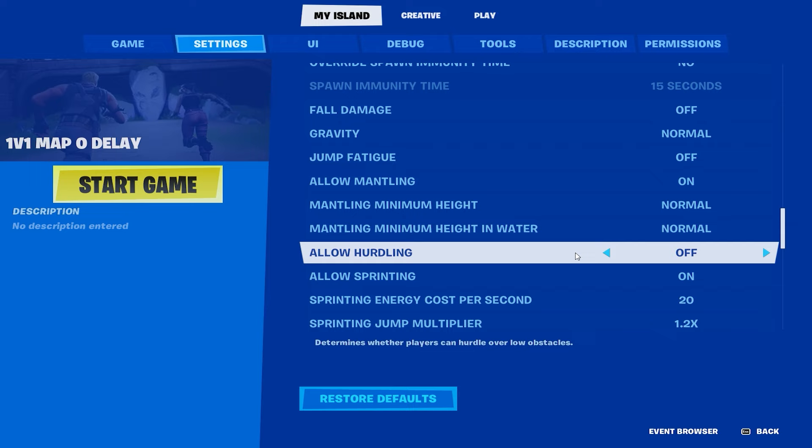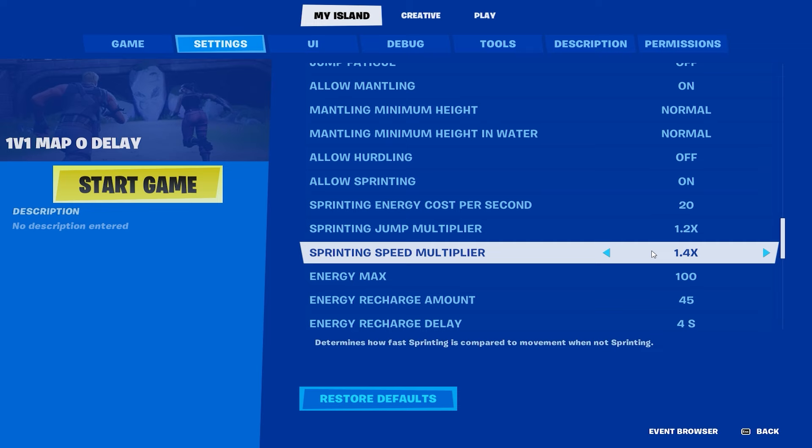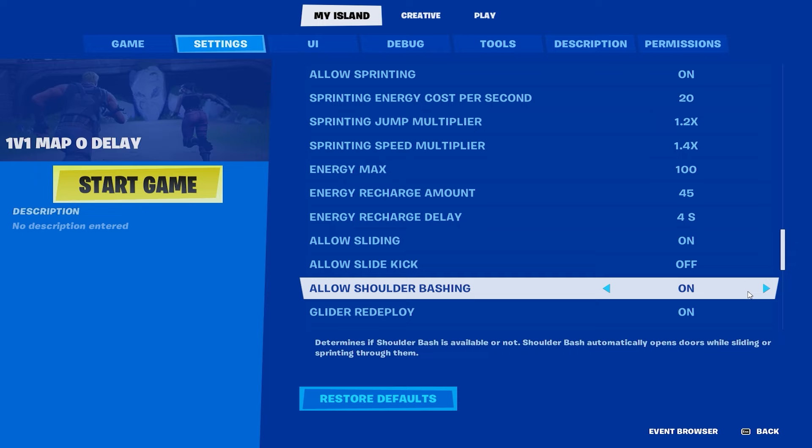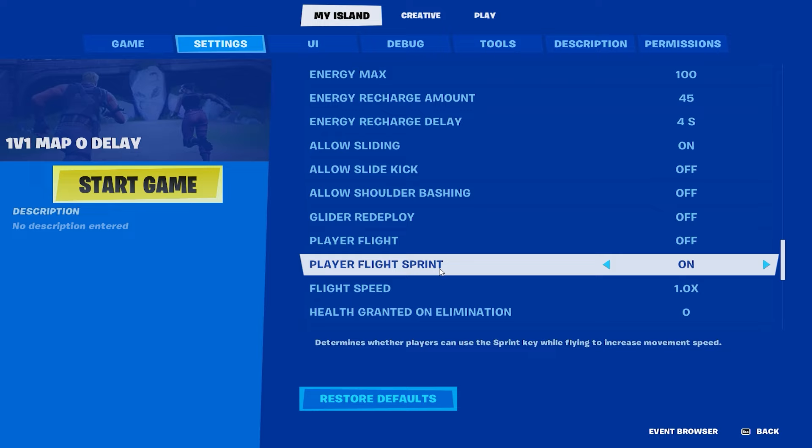Allow mantling on. Allow hurdling, sprinting - leave those. Sliding - I'll turn that off. Slide kick - off as well. Glider redeploy off - I'd recommend you have that off in a 1v1 map. Player flight sprint off, player flight off.